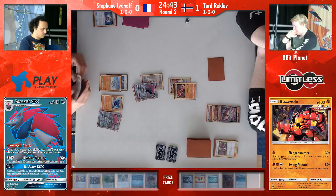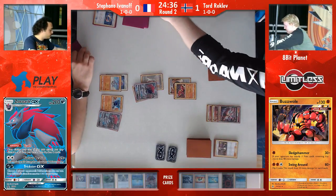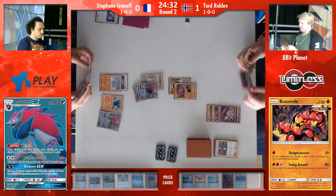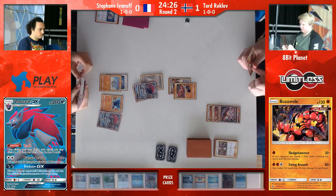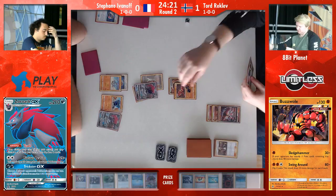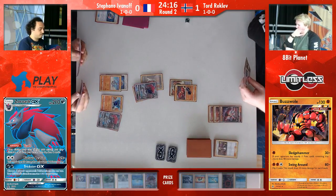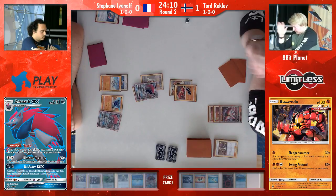Zoroark just can't really keep up with the non-GX Buzzwole, because you can't one-shot it. I think the fantastically interesting thing is that Stefan can hit the Kukui, hit the strong energy and knock out a baby Buzz straight away, or he can hit the Kukui on his Zoroark with a full bench and be able to take the knockout. But it's all that work just for one prize, and then all Tord has done is put a strong energy down and he's taking two prizes turn after turn.